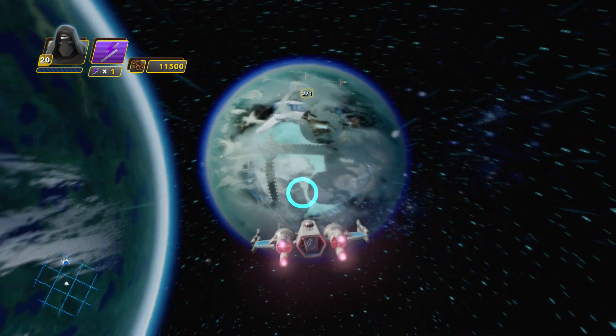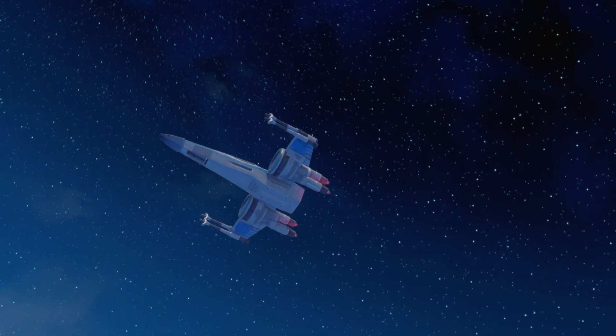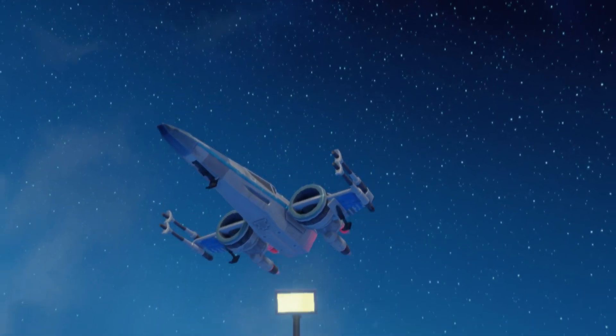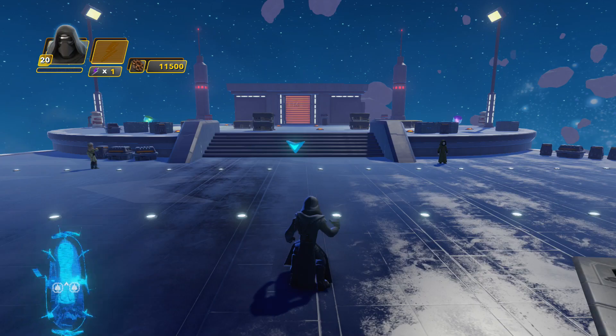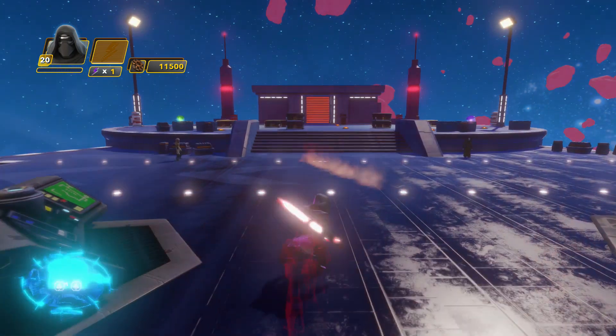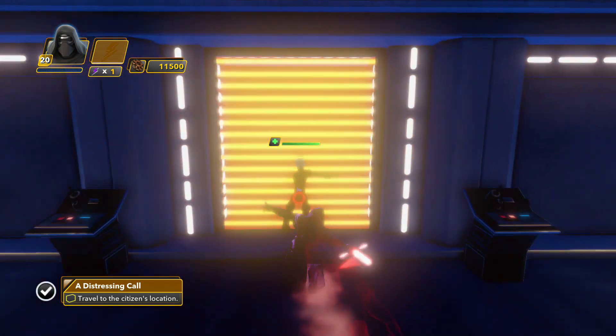When you get into space, just turn left so you've got the planet on your left, and head straight until you see this moon. Land on the moon. At this point it's worth noting that if you die during this mission, you can respawn at a checkpoint which is actually on the moon.